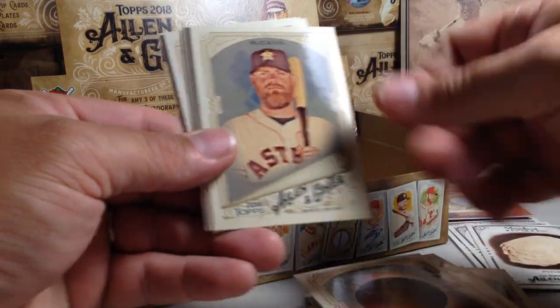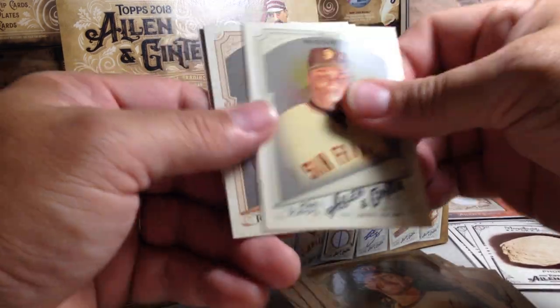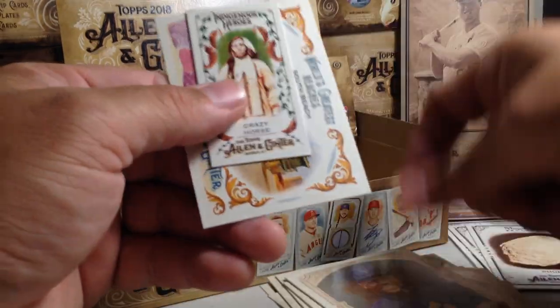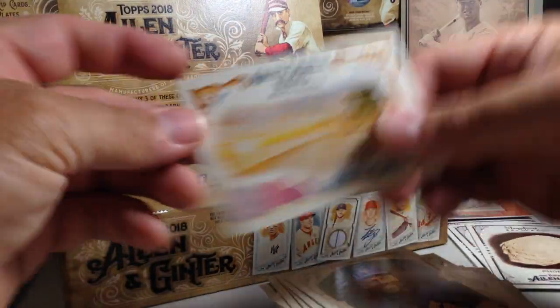Solar Eclipse, Brian McCann, Zach Cozart, Brian Dozier, Willie McCovey, Doc Gooden, Crazy Horse Indigenous Heroes mini, and South Beach.